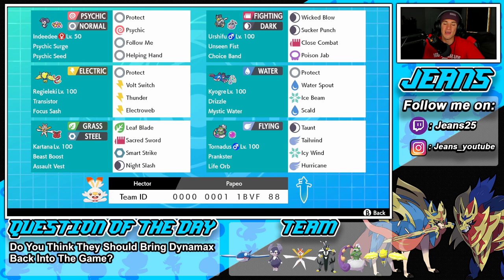Middle left we have Regieleki — this Pokemon is still top tier in this series. It has Transistor ability, Focus Sash as its item, and the moveset of Protect, Volt Switch, Thunder, and Electroweb.